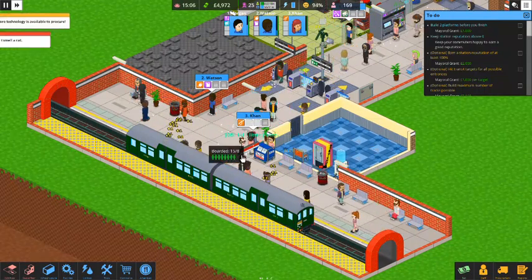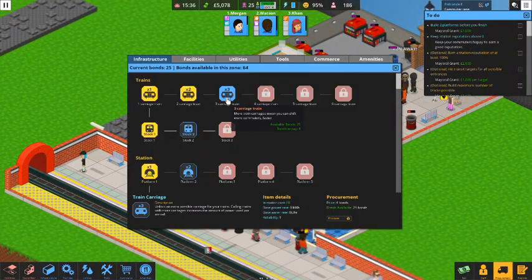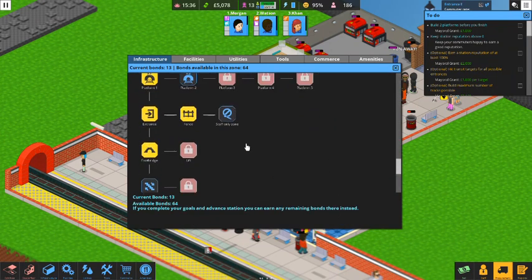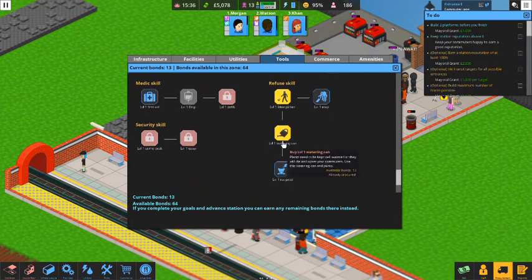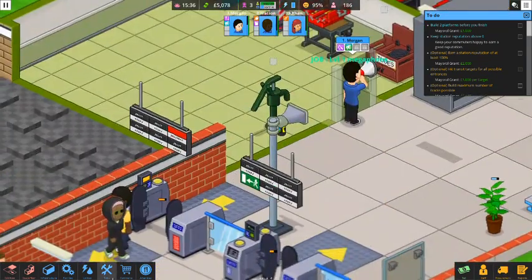One more bond and we can unlock the three carriages. Once that hits, we'll be golden. I smell a rat — more technology is available. We've got plenty of bonds and things to unlock. We need to get the rat zapper. The three carriages cost four bonds — definitely unlocking that to move more people. Let's also unlock Stock 2, which means trains come a little bit faster. And let's go to tools to get the rat prod so staff can zap rats, and the mop to pick up spills. We're going to unlock all the tools we can unlock.